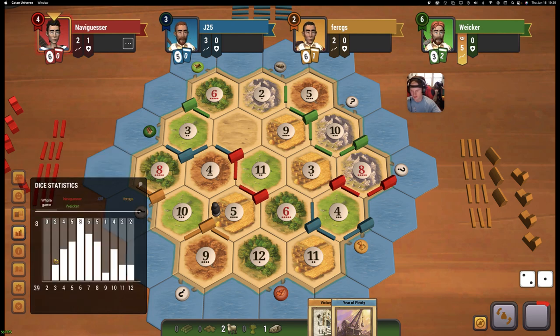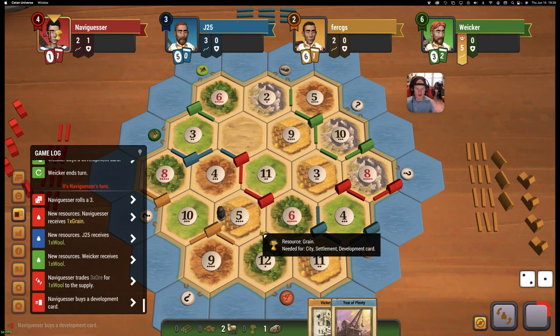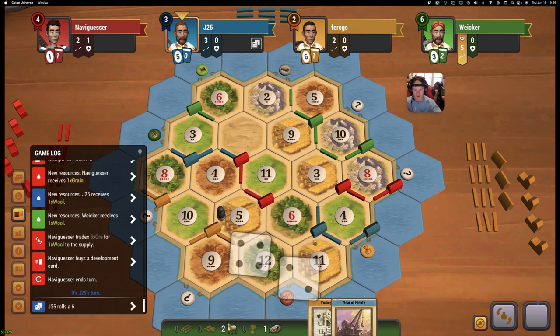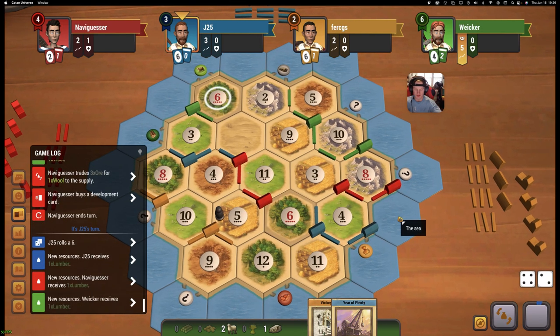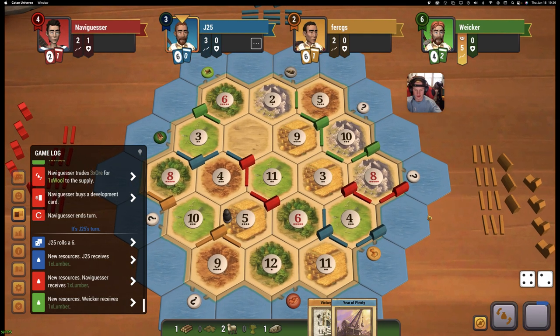Three fours, tens, and elevens have been going pretty hard — two threes, four fours, four tens, even two elevens. Those are some numbers where you could easily have only one or two all game. There could be a sheep shortage all game. Love us some sixes.